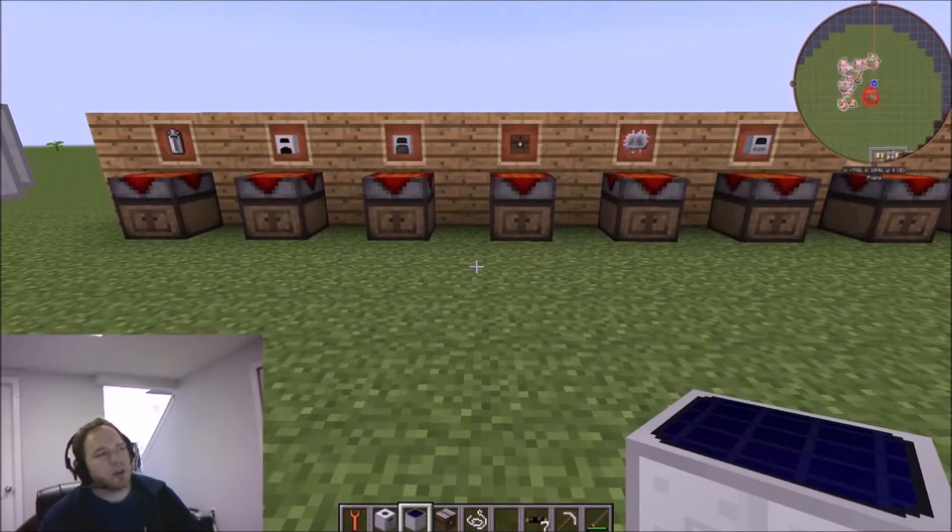To recap: when you first start out, build shelter, get safe, set up lighting so mobs don't enter your base. Once you have a stable environment and some ore — copper, rubber, tin, iron — your first two things to build are a generator and a bat box. From there, build a macerator next because doubling your ore means you can minimize resource use and make the build-out much easier. Then build the electric furnace and other electrical machines.